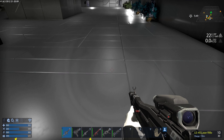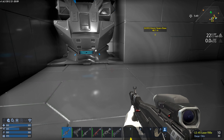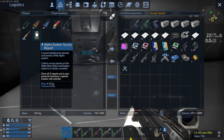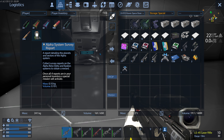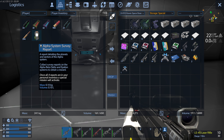Hey everybody, welcome back to Let's Play Some Empyrean. So today I thought we'd work on the other three systems to get ourselves this Alpha System Survey. It says once all four reports are in your personal inventory, a special mission will activate. Collect survey reports on Alpha, Beta, Delta, and Epsilon to obtain a reward. I thought that'd be kind of cool, and I wanted to work on that today.